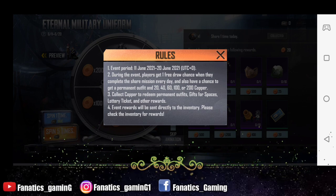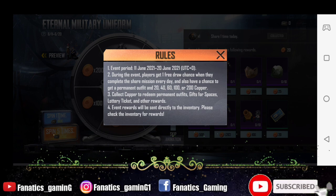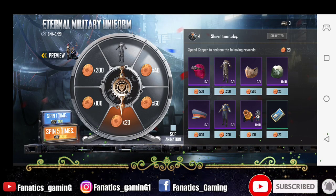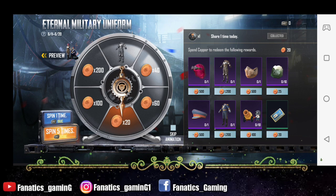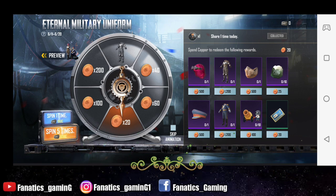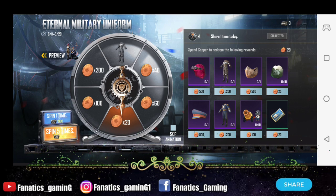You can also read the rules here. If you want to use a spin, you will get it for 19 UC. If you have 5 spins, it will cost 90 UC. You can also use the free spin — you will get 1 to get 1.